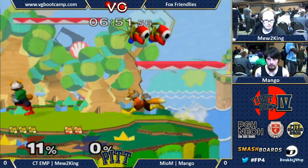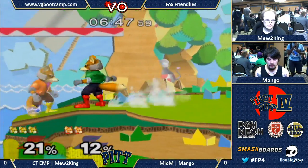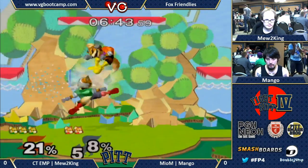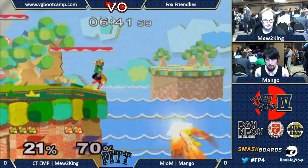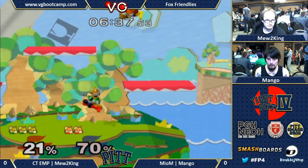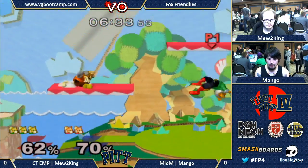It's pressure chains — they just keep going. It's death to death to death to death. That was cool. That was reminiscent of Big House — Mew2King started doing that at Big House where he would miss the edgeguard and then just side-B into you and catch you recovering anyway.